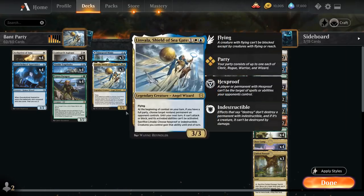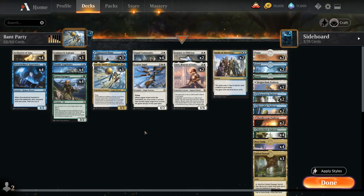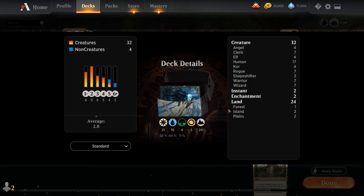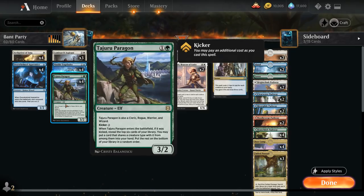Those are just some of the party payoffs in the deck. Let's look at the rest — we actually have 7 clerics, 7 rogues, 7 warriors, and 7 wizards in the deck, so we've got a nice split of all the creature types. We also have a full playset of Tajuru Paragon, a 2-mana 3/2 elf that's also a cleric, rogue, warrior, and wizard — perfect for filling out our party and enabling full party synergies.